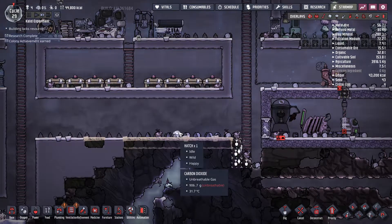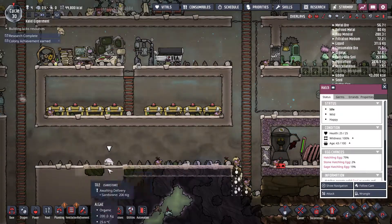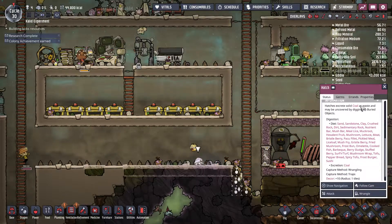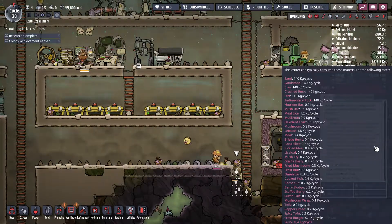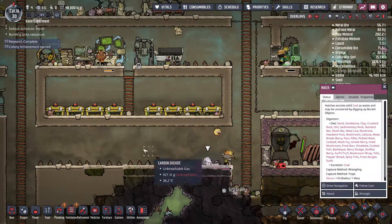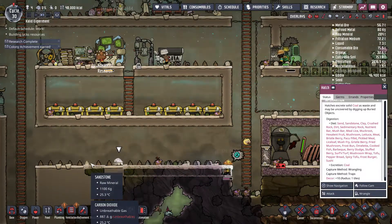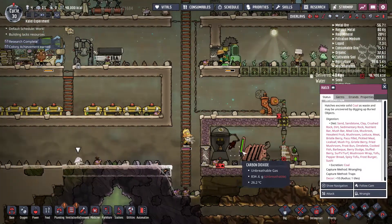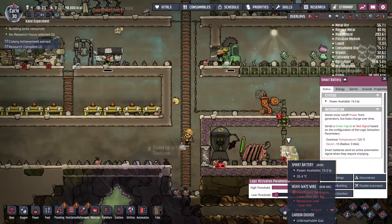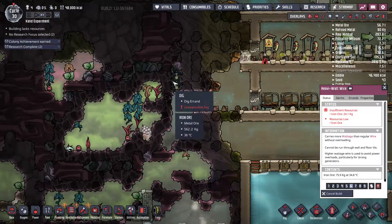Here we're going to start our first hatch farm. These little critters are pretty harmless — they run around and eat whatever is on the floor. Their list of items they can eat is massive, pretty much anything. In return, they give us coal. I'm going to feed them sandstone, which I have tons of, and in turn they're going to give me coal that I can burn in the coal generator.